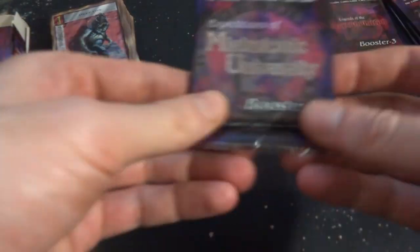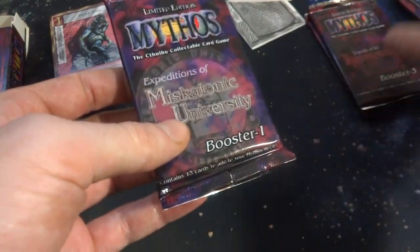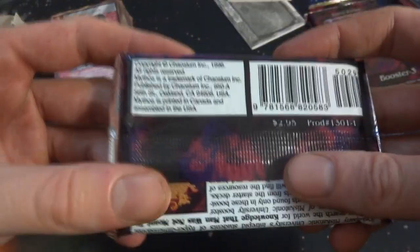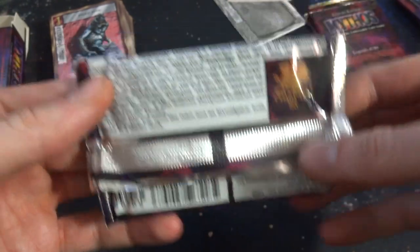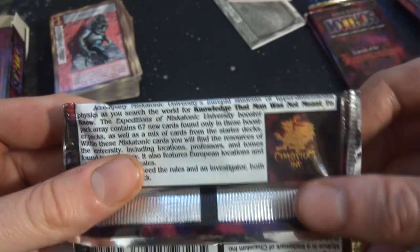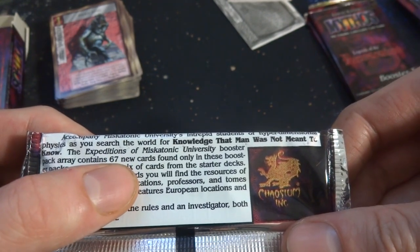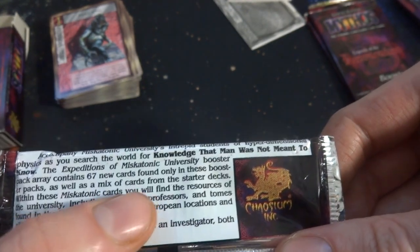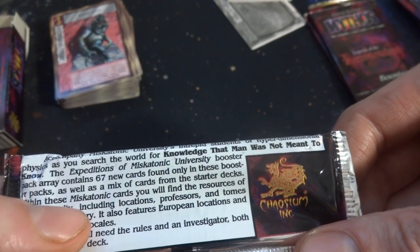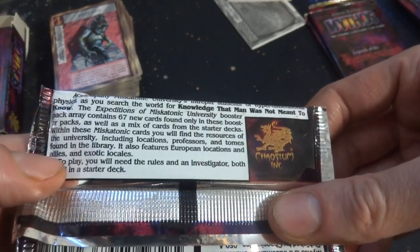So I'm not sure if there's only three expansions or not. It says 1995, 1996, Trademark of Chaosium. Let's just read some of this information on the back. Students of Hyperdimensional Physics are, as you search the world of knowledge that man was not meant to know, the expeditions of Miskatonic University. Booster pack array contains 67 new cards. So there's 67 new cards in this pack, as a mix of cards from the starter deck. It also features European locations, allies, and exotic locales.